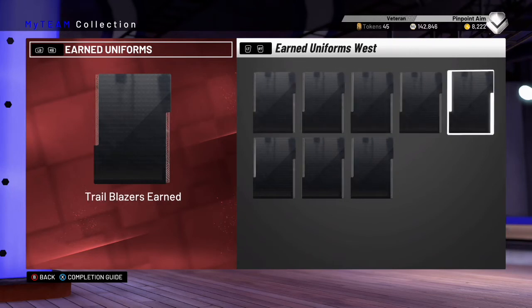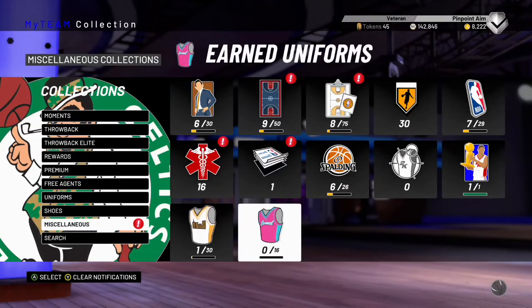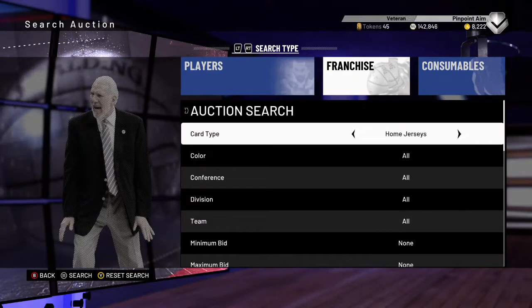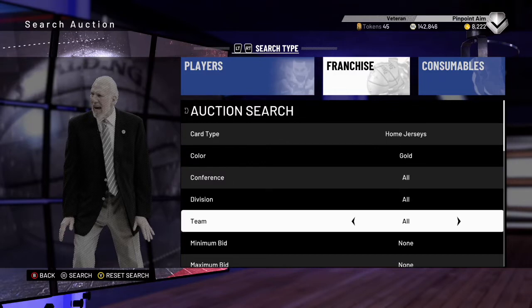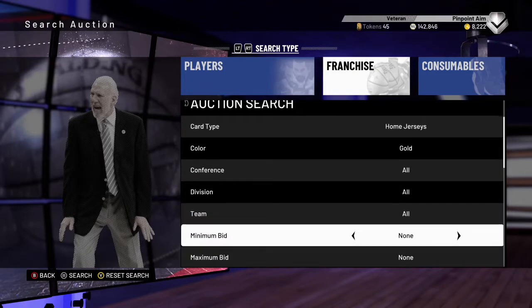The teams are the 76ers, Bucks, Wizards, Cavs, Pacers, Raptors, Heat, and Celtics in the East, and then Warriors, T-Wolves, Spurs, Pelicans, Blazers, Jazz, Rockets, and Thunder in the West. It's easier if you have a list so you don't have to stop your sniping to look up team names. You're going to go to the auctions — jerseys are under Franchise. Some are home jerseys, some are away.